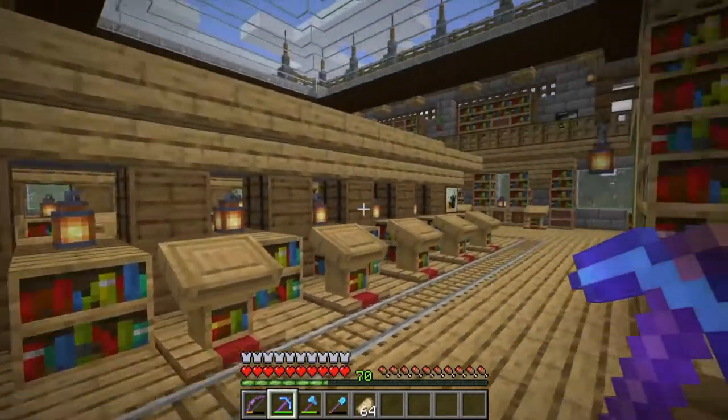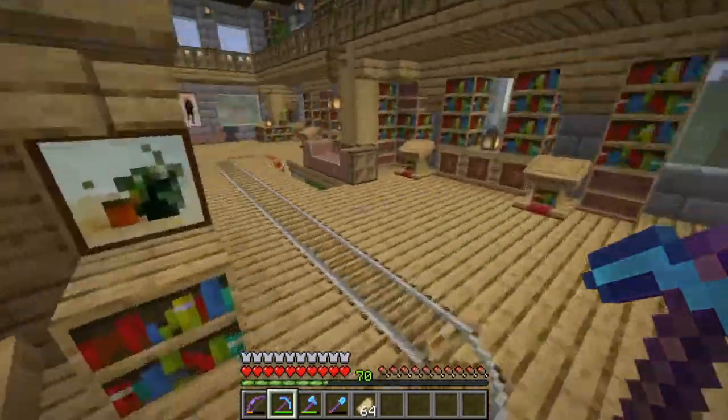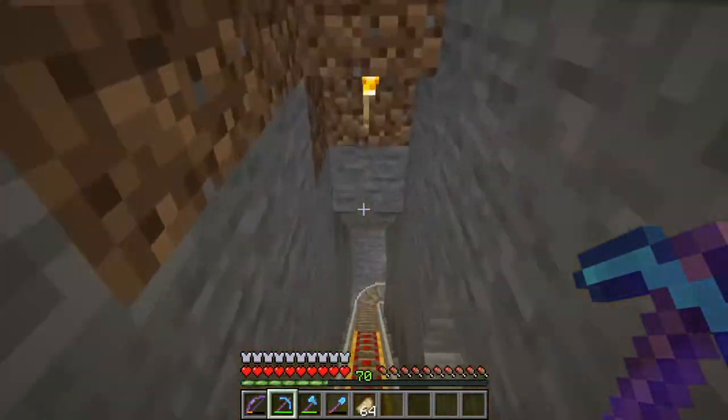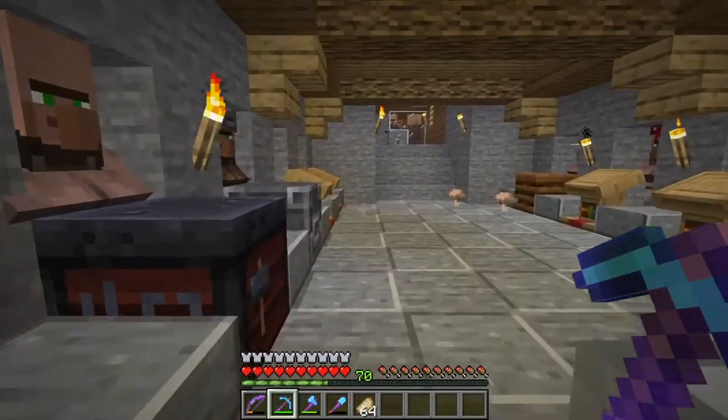As you can see, we've laid out some track here, and this track, if we follow it, goes all the way down into the ground — whee! — into our little villager holding tanks.